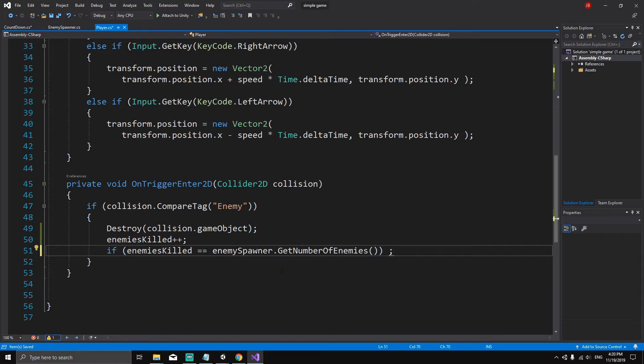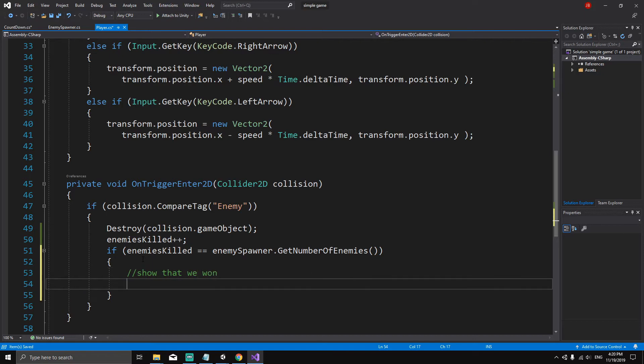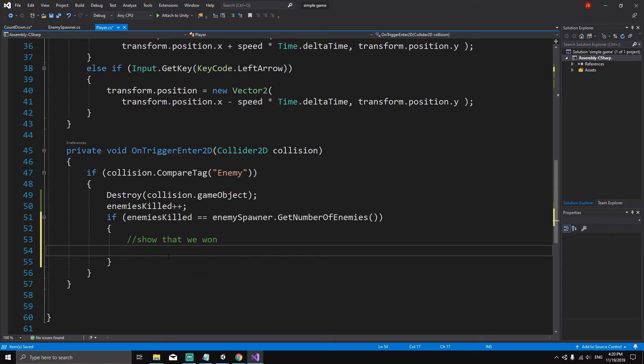If this condition is true it means that we have won, so we want to show that and then freeze the game. To freeze the game we say Time.timeScale = 0. Time.timeScale is from the Time class — if you hover over it, it says 'the scale at which time is passing', which can be used for slow motion effects. Setting it to zero freezes the game; setting it to one resumes it.